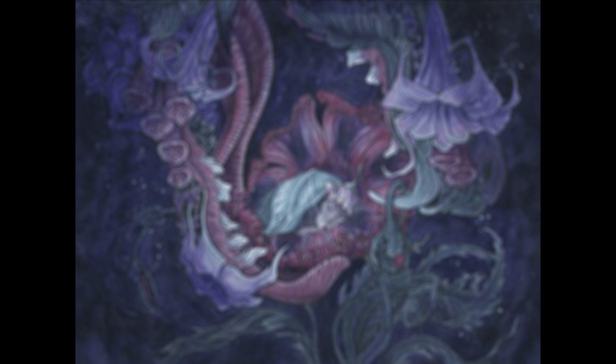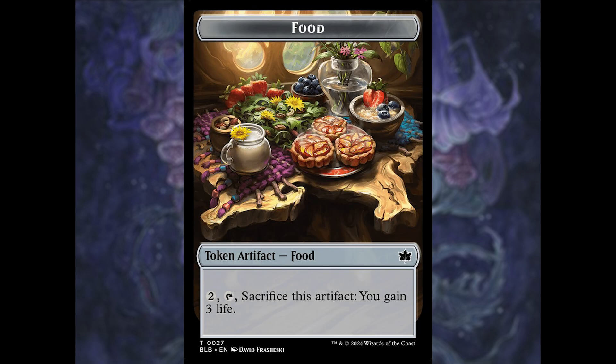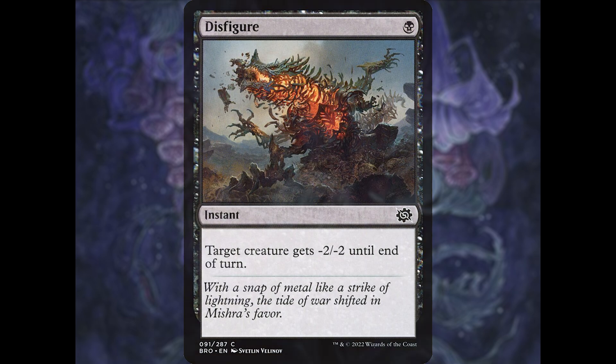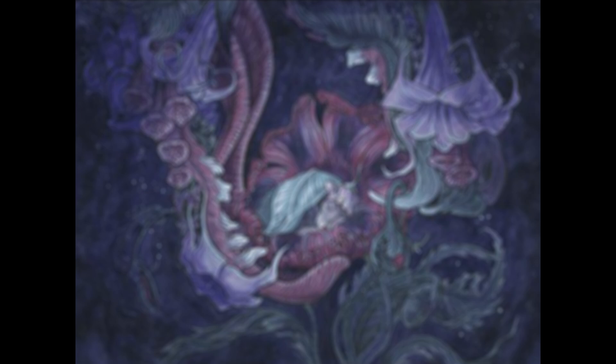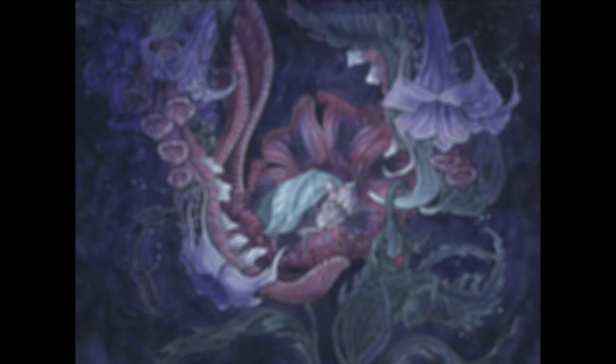In black, we're getting a new removal spell that might not look that great at first — that card is simply called Saver. For one generic and a black, we get an instant that gives target creature minus two minus two until end of turn, and you get to create a food token. Though this is a more expensive version of Disfigure, the fact that you also get some food is honestly pretty good with how strong burn and aggro are currently in the format, especially with decks like Kuldotha and Rakdos Madness — gaining any amount of life over the course of a game has become very important.